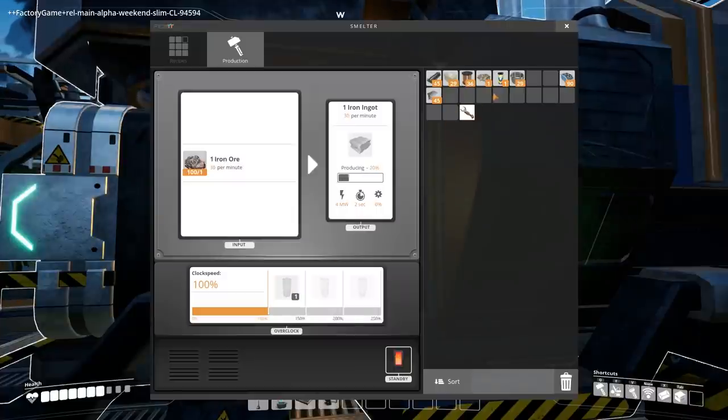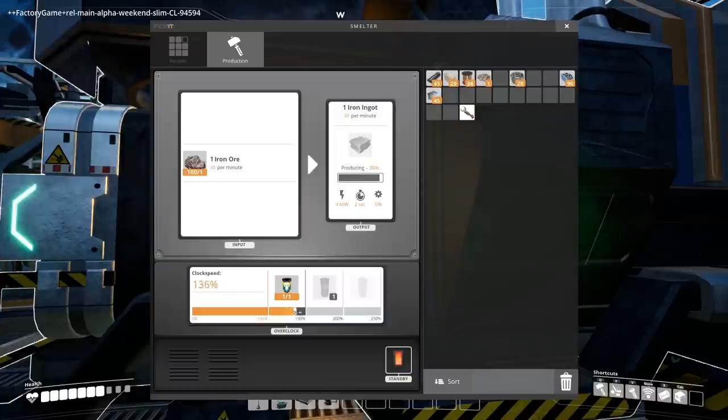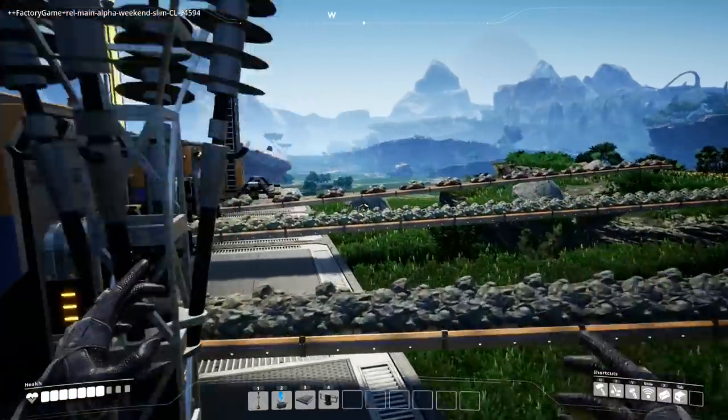Clock speed overclock! Nice — is it actually overclocking? There it goes. Is that going up farther? Oh, there's no clock speed cap — I can do it! Producing, okay, so it's a lot faster now, 1.3 seconds. I didn't realize you could go down too — that's kind of cool. So if I find some more power slugs, I can make that go even faster.